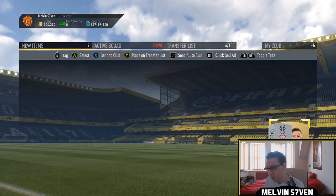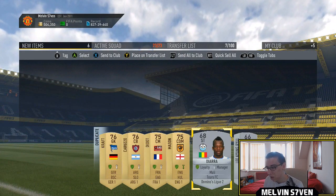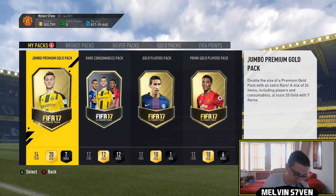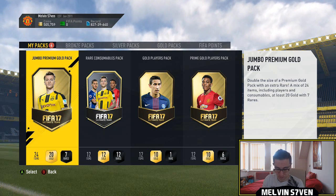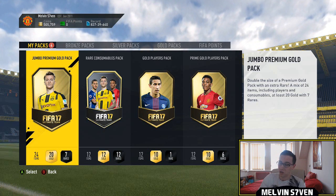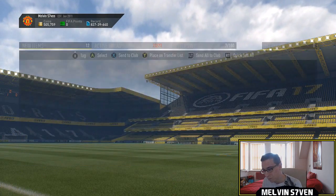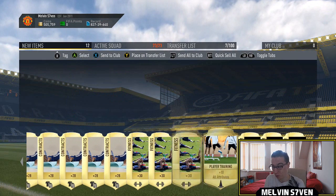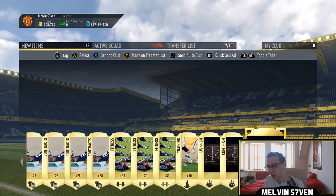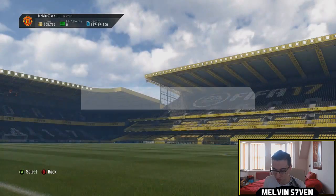There are Man of the Matches, Informs, legends, and walkouts — the standard stuff. He might go for a bit, not sure. Anyway, the next pack is a rare consumables pack. They're not fun to open because they're consumables, but they do give you between 8k and 15k. I think I've got a couple of decent consumables — the rare fitness cards, and the training card goes for around 4k.